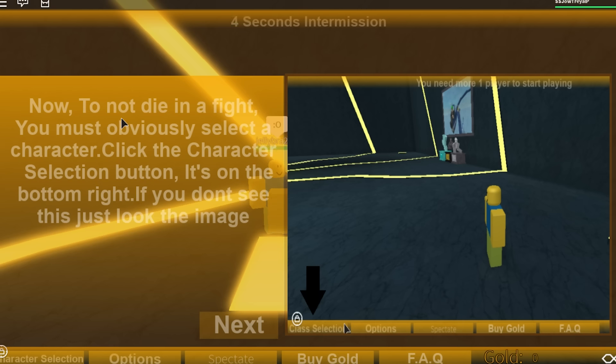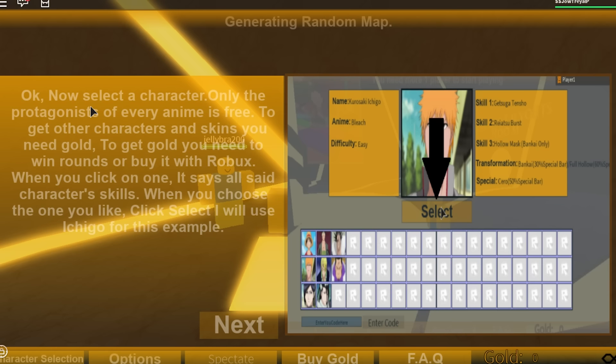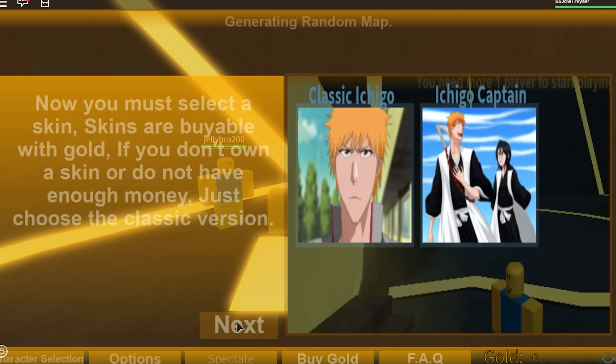To not die in a fight, you must obviously select a character. The character selection button is on the bottom — boom, there it is. Only the protagonist of any anime is free. To get other characters you need gold, and to get gold you need to win rounds or buy with Robux. Fair enough. When you select one, it shows character skills — select the ones you like.